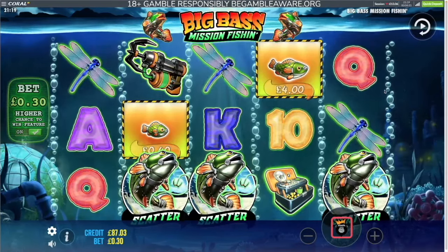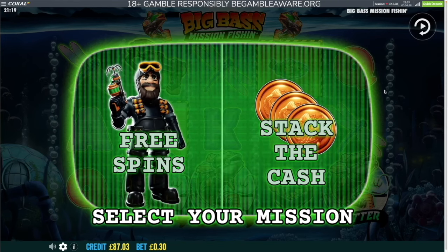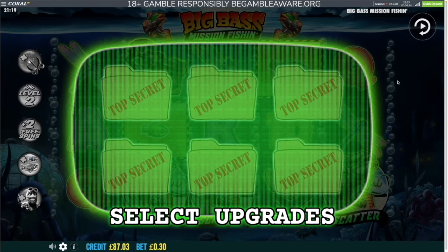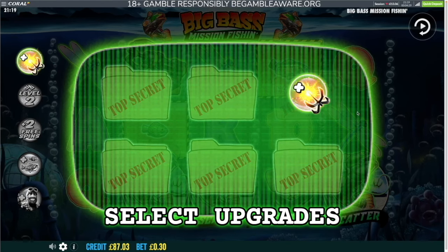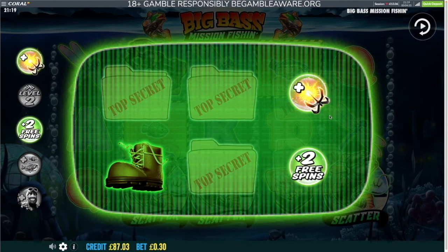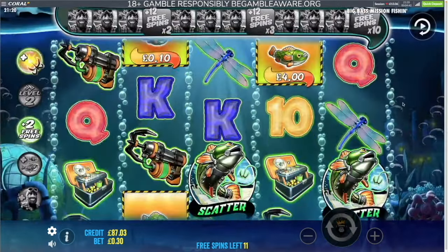The first bonus has landed. It's not been cheap though — it's cost about 13 quid. So there are two bonuses: free spins and stack the cash. We're going to go for the normal free spins on this occasion. Select upgrades — more hooks and explosions. I think that was two free spins and the boot. Okay, so that starts the spins. 12 free spins — come on then Bazza, what you got in store for me this time?